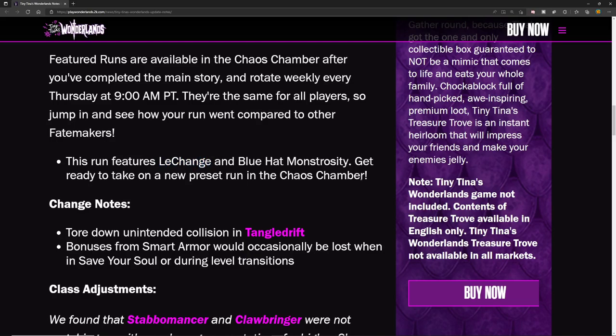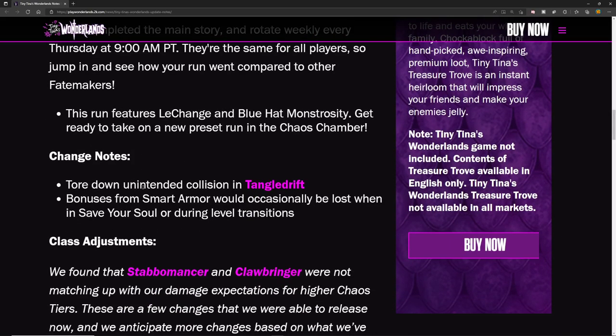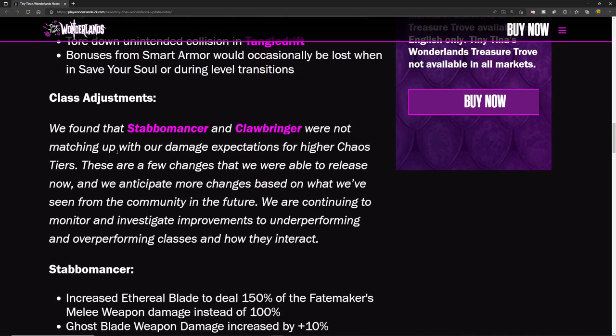This run features La Chance and Blue Hat Monstrosity. Get ready to take on a new preset run in the Chaos Chamber. They also fixed an unintended collision — Entangle Drift bonuses from Smart Armor would occasionally be lost when in Save Your Soul or during level transitions.